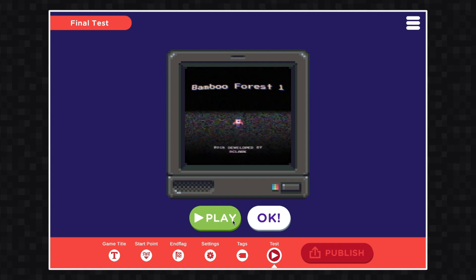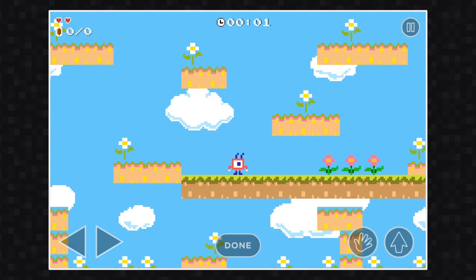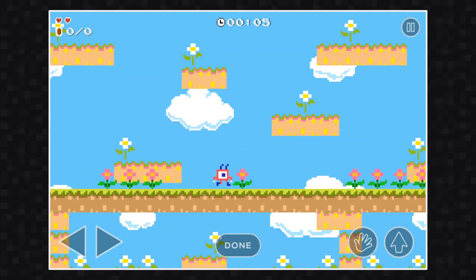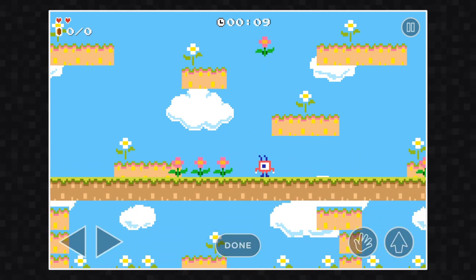Now we've reached the final step. This is optional — you can play your game one final time to make sure your character's in the right starting position and that things are where they should be. When you finish testing, click Done.